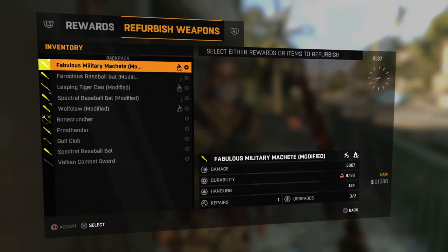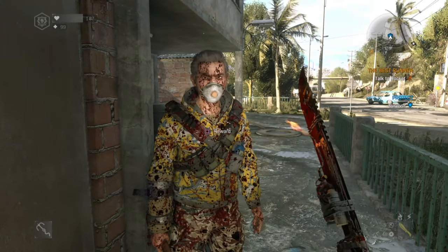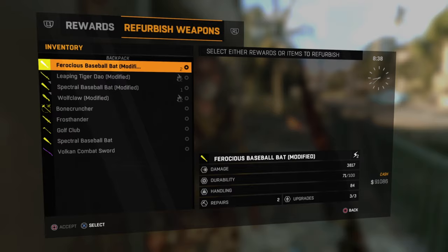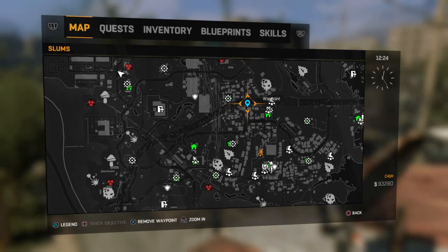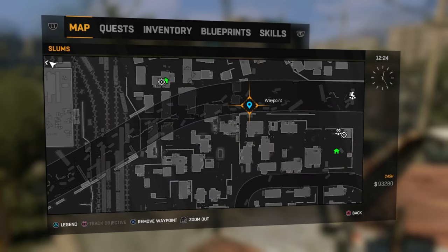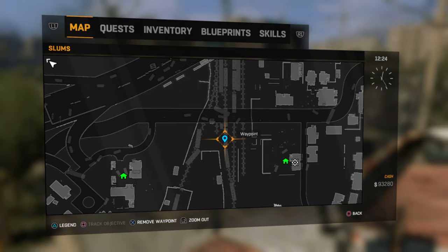Barring that, you can refurbish as many melee weapons as you can fit into your inventory, and once you've cleared your list of broken weapons you can go back and take the resources, which ends the mission. Despite being random encounters, there are a number of set locations in the Slums and in the Old Town where blue shield missions spawn.